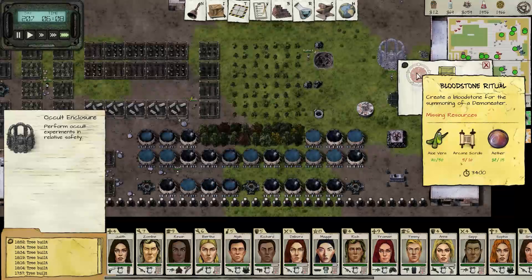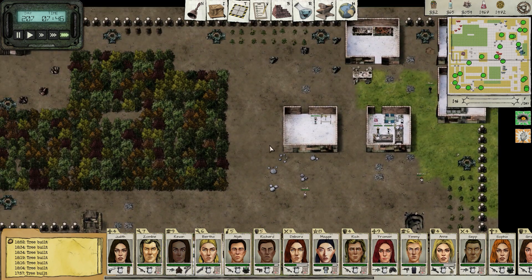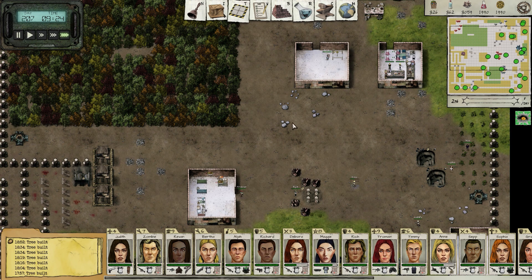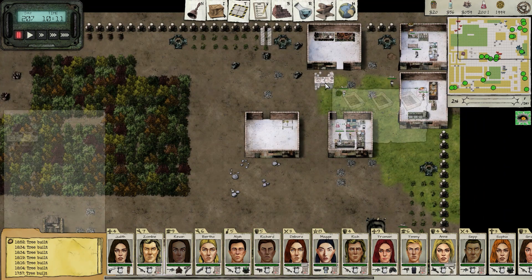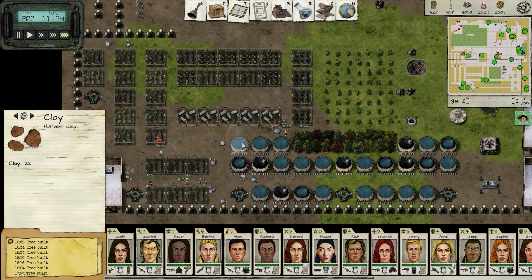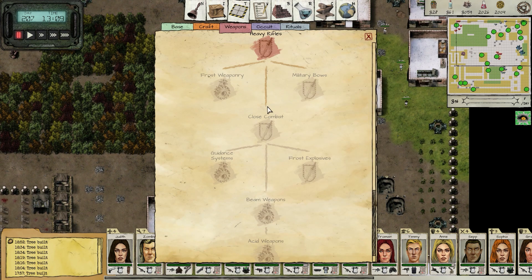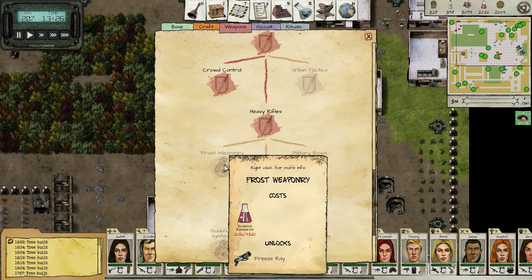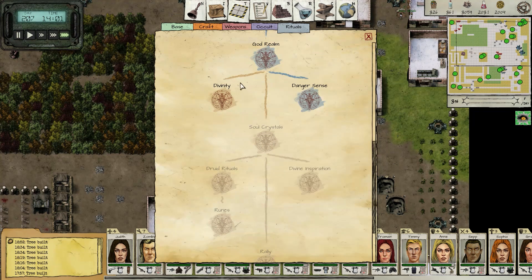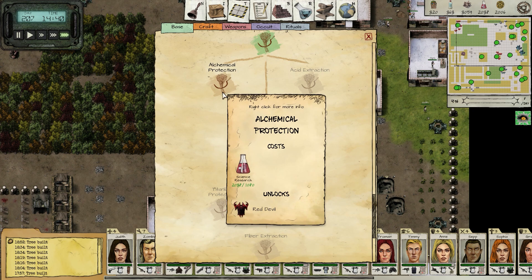We've still got a lot of people here so we're going to be okay. We got the arcane scrolls we were waiting for — we'll get this set up and ready. Meanwhile, hurting for clay and stone still — it's always clay and stone. I'll go ahead and queue some of that up. We're going to locate clay deposits because there's actually not a whole lot on the map anymore; I've been burning right through them. How close are we to research? For rituals, we're right there. For titanium armor, we're also right there. We're going to be able to grab both of these here in a minute.